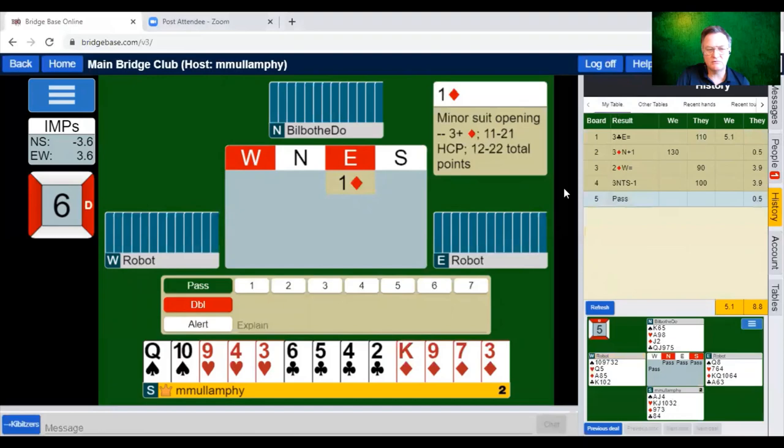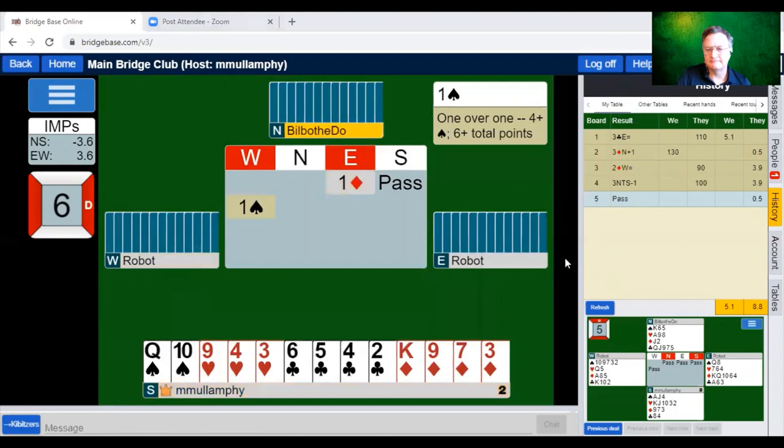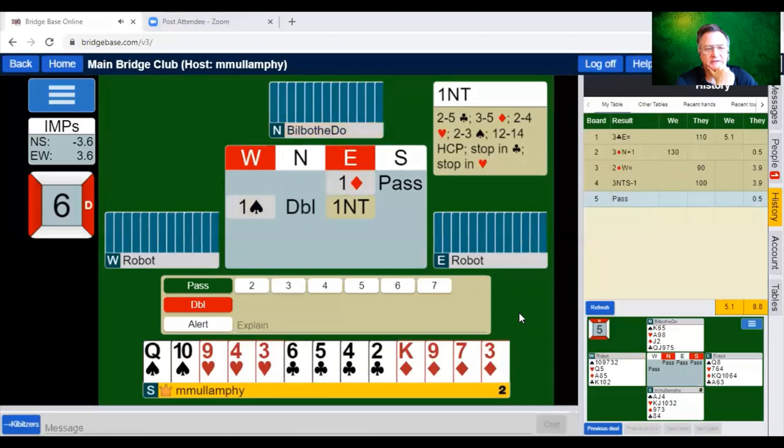One diamond from East, pass from me. Double from partner. One no trump. Do I risk two clubs? I've only got five points. The opponents are vulnerable — if they go down in no trumps, that would be a quite good result for us. So we're in one no trump, and I think I'm going to lead my second highest club. You've heard of second highest from four small — that's a legitimate option.